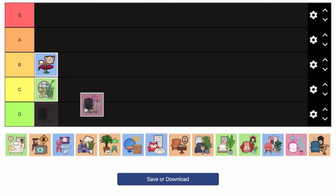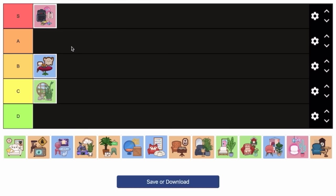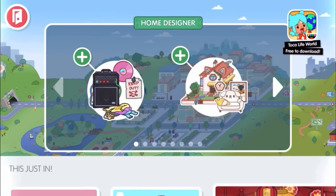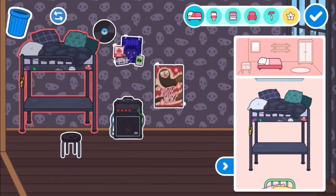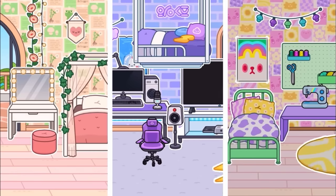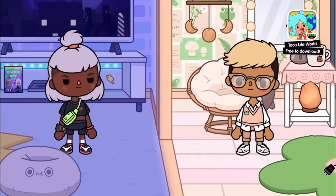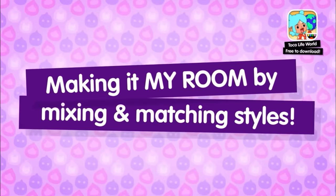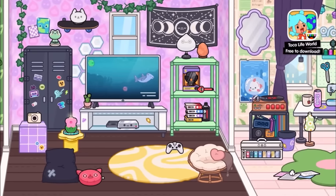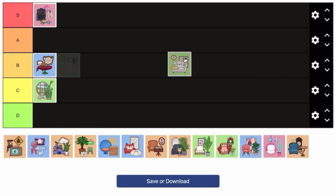Next up is the My Room furniture pack — this is immediately going into S tier. I absolutely love this pack. It has four unique styles for designing your own room: a gothic one, a cool aesthetic one, a bright pop fun color one, and a futuristic one with gaming stuff. You can mix and match from all the different designs, and the furniture is chef's kiss. That's why it deserves S tier.